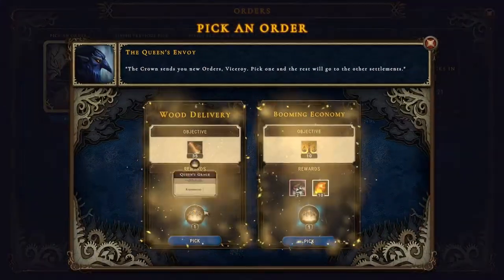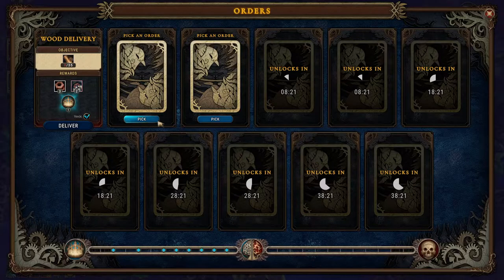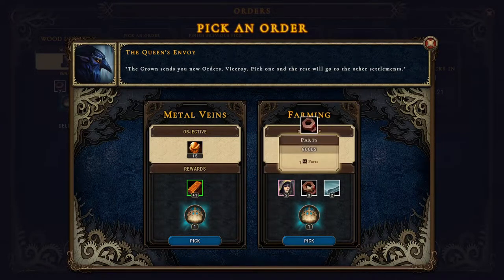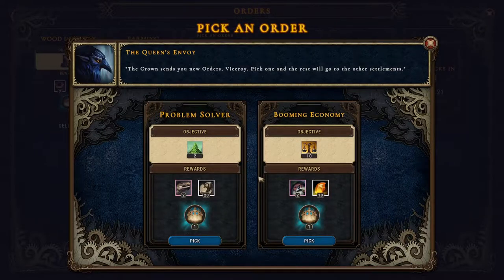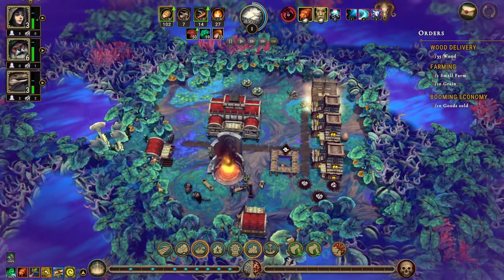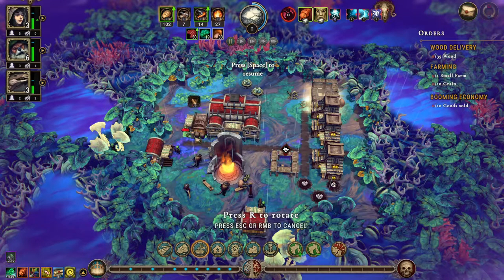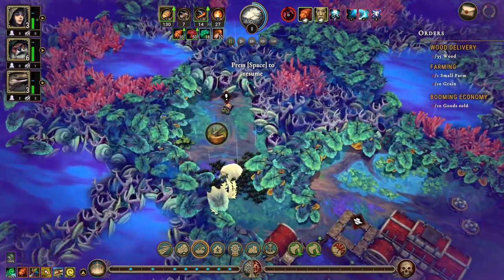Okay, we have orders. Let's see — 35 wood, one small farm, 10 grain. It's all going to two blade events. We need a crude workstation. All right — we have opened this up in the fertile soil. We have some broccoli patches. Pull back a little bit and we'll mark this for chopping.